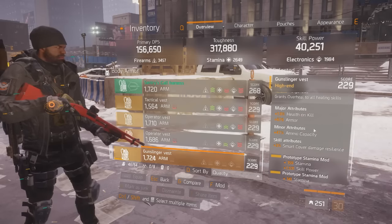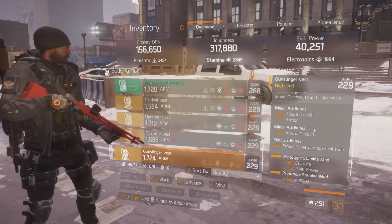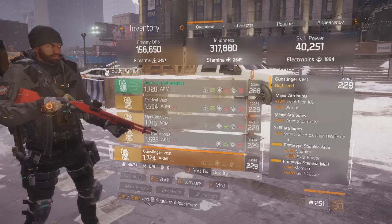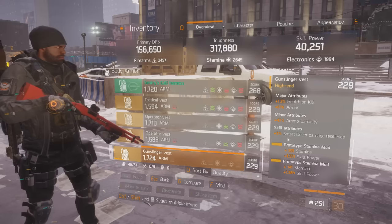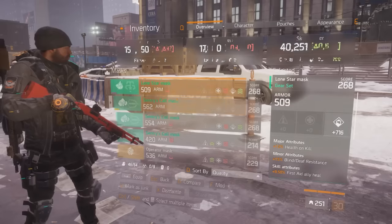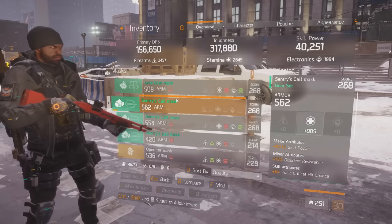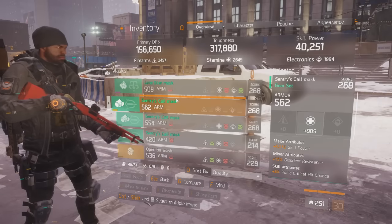Most important note about this build is it works if you have the right pieces. By right pieces, I mean you need to have the right skill attributes, which one of them is Smart Cover Damage Resilience. This can roll on your backpack, on your knee pads, on your vest, and you have to get it on there if you really want to build a really optimized Smart Cover Sentry setup. So we have Smart Cover Damage Resilience on the chest piece, then we have skill power mods. Mask is mediocre — really high stats but the skill power is 5.1k. This can roll up to like 5.6k, so we're missing a little skill power there, but that's not a big deal.